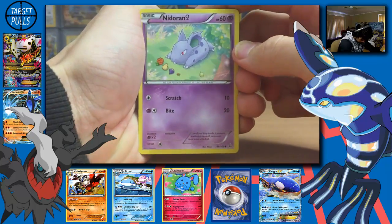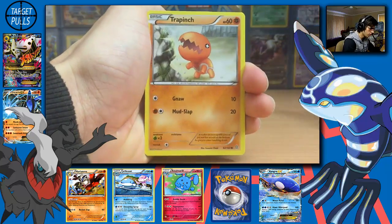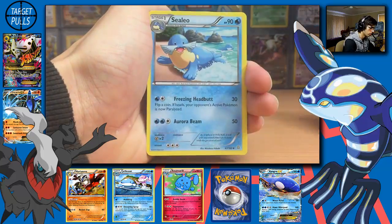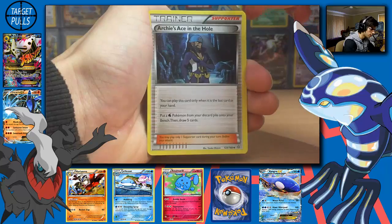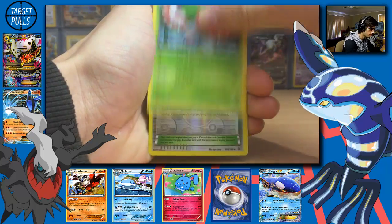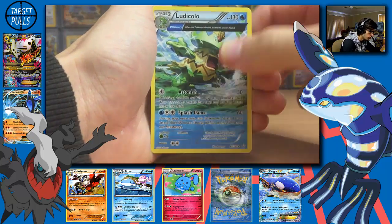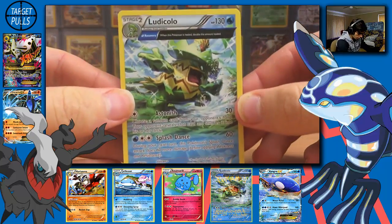So we have a Nidoran Female, Trapinch, Spheal, Torchic, Marill, Cacnea, Archie's Ace in the Hole, Masquerain, and Silent Lab Reverse Holo — that one's uncommon. And just a Ludicolo Regular Rare.